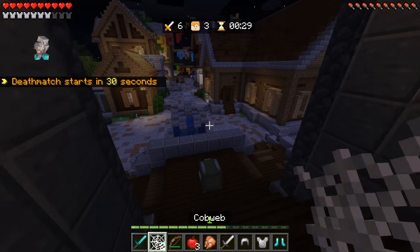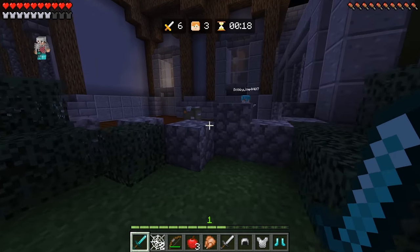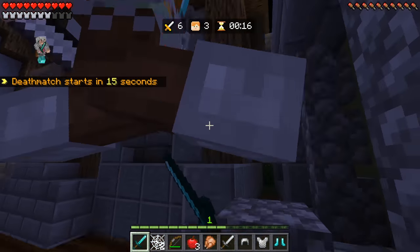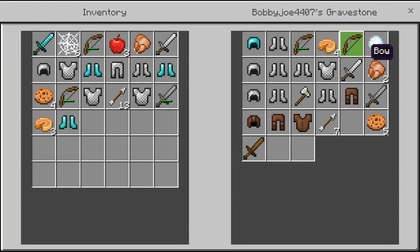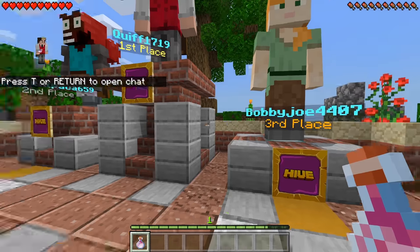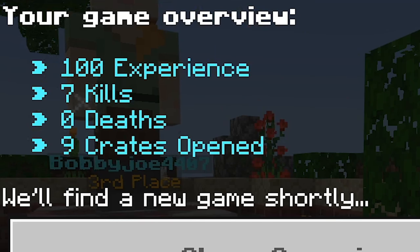We've got 30 seconds until deathmatch starts. I see a name tag - you ain't getting nowhere, you were just around this corner. I found you. Get strafed, bro. I took no heart of damage. Sweet victory. Someone literally quit the game and I won - seven kills, zero deaths, nine crates opened. We realized that we killed mobile players.